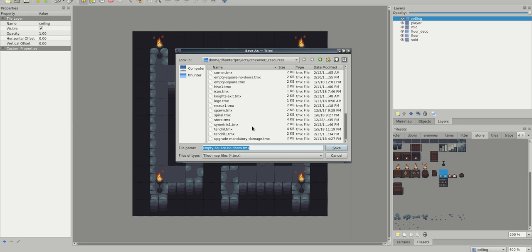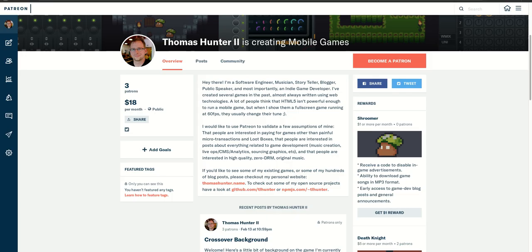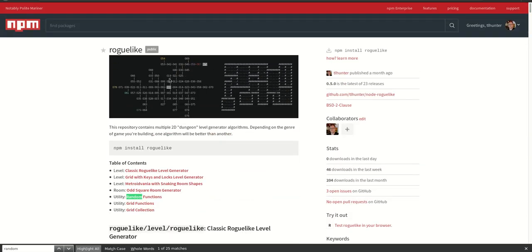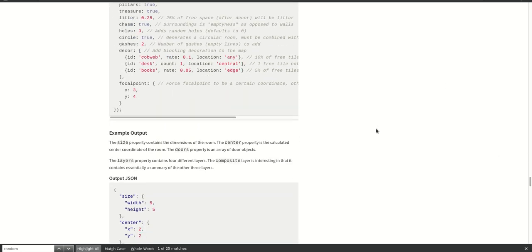I have a notation described. The level generator I use is completely open source — if you do npm install roguelike, you get this package with all these different level generators. Specifically, I'm using the odd square room generator. This room generator only generates squares where the widths and heights are odd numbers.